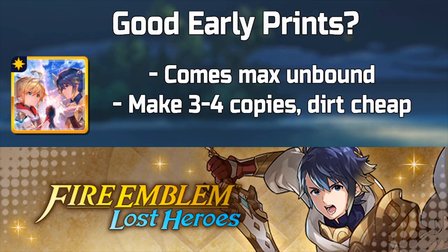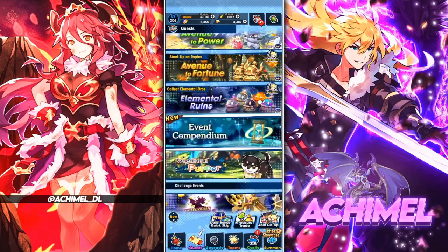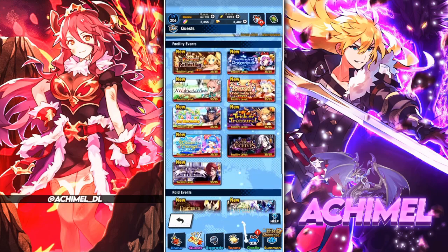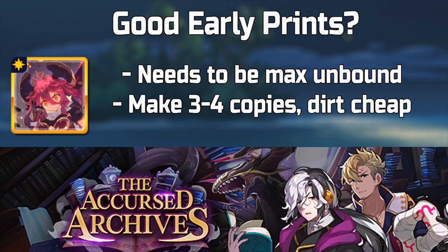First, a good strength print from the event compendium — even though it says Fire Emblem, don't worry, you can still acquire it. This is a 30 strength print as long as HP is at a certain threshold. It comes max unbound; you typically want three or four copies, but make around three for now. It's cheap on eldwater. To find it, go to the Quest tab, then Event Compendium, and find the Fire Emblem event. You obtain it through an endeavor requiring you to clear a certain stage about 30 times, even on the lowest difficulty.